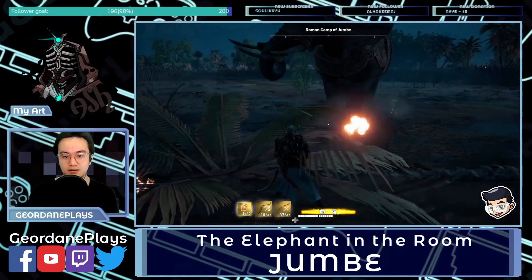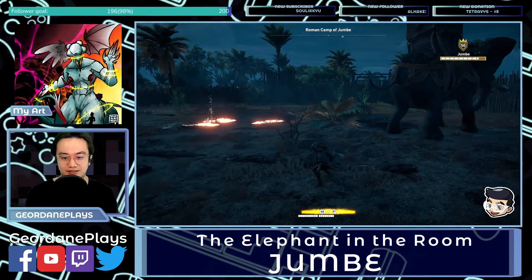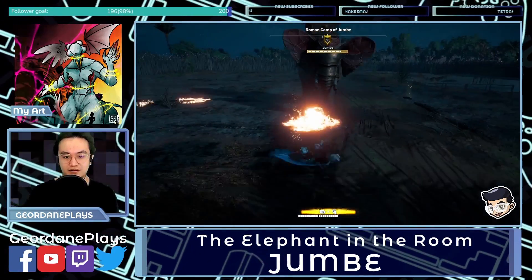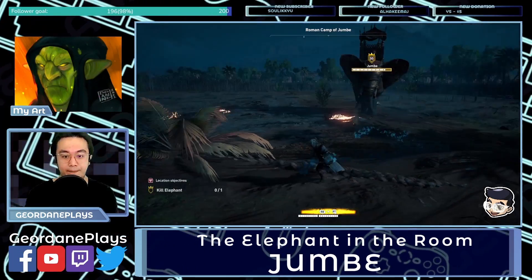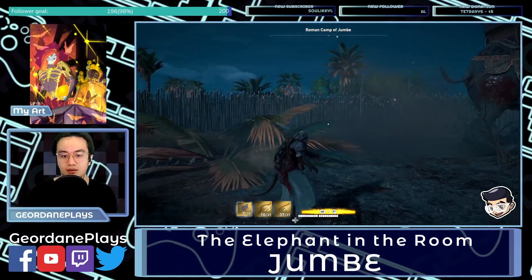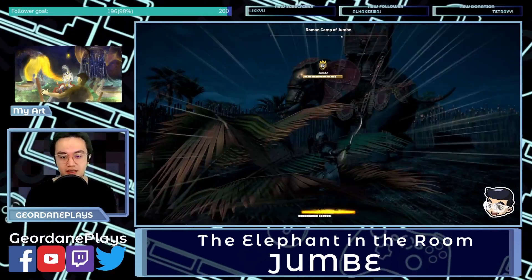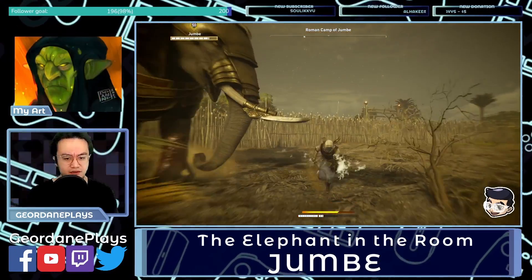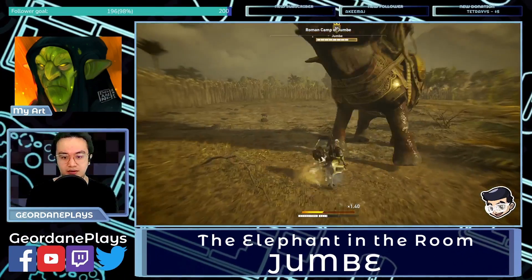Let's switch to poison darts — I'm not even going to bother with the sleep darts. All right, get back and overpower. My overpower attack — I've upgraded my ability so that whenever I activate my overpower, I regain some health.